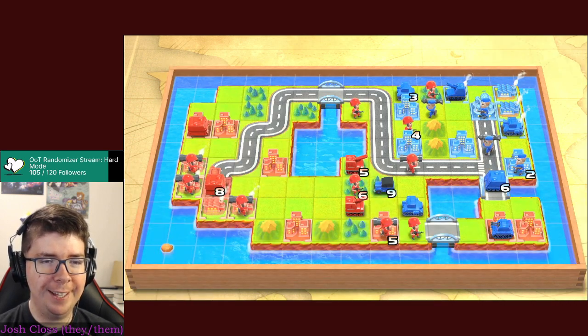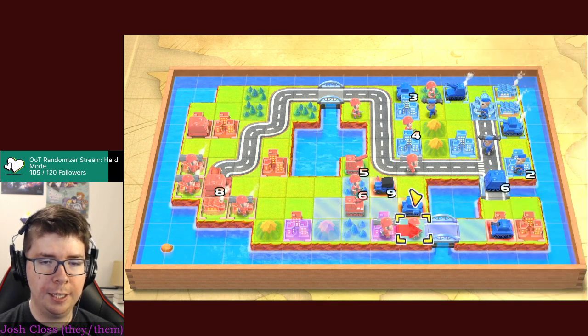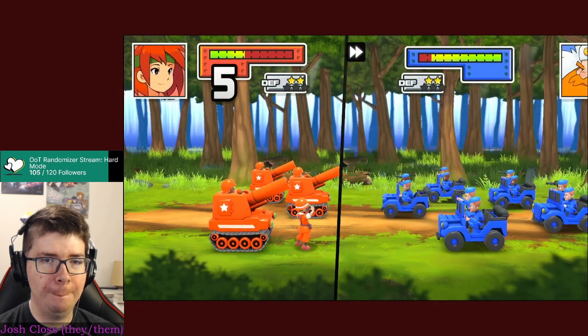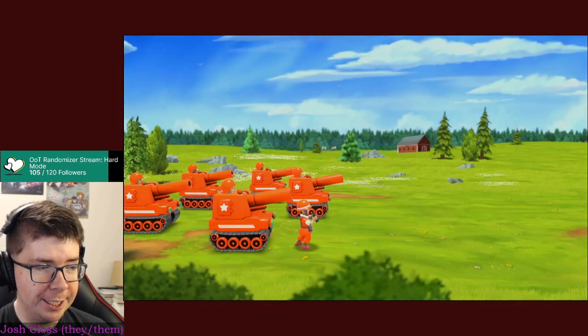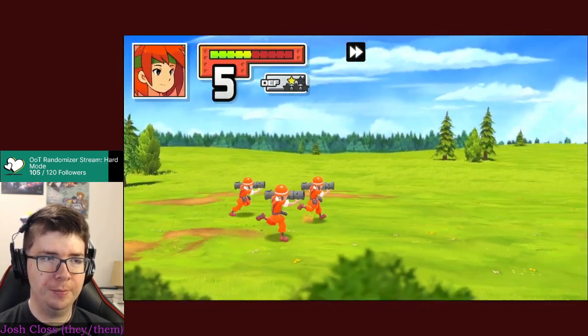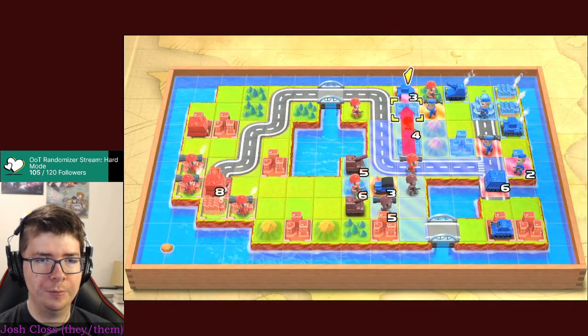Here I come, ready or not. The CO power increases my infantry and mech movement speed and attack power. Still bad on defense - okay. Go ahead and hit that recon unit. Nice! Let's block this tank - I shouldn't sacrifice infantry duty every time, but it's worth it. He's blocked the tank.